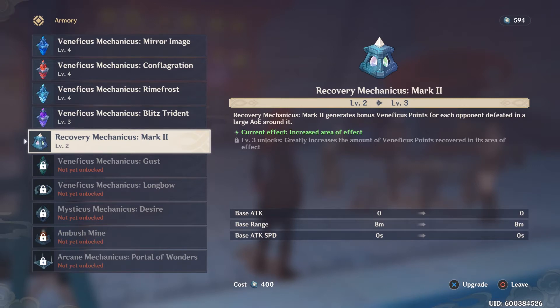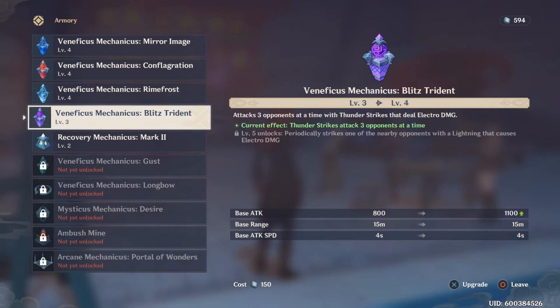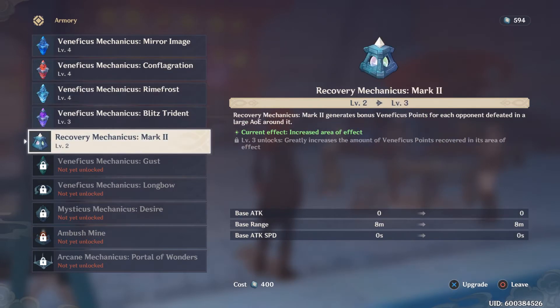There's also a special one used to gain more Venificus points when you're fighting monsters. You can place it down and when monsters die in its AoE, you will get more points. You will be able to craft around 14 of these Venificus Mechanicus in total during the game, and you will place them strategically around different areas. Putting this down helps you get points really quickly, though you don't have to.